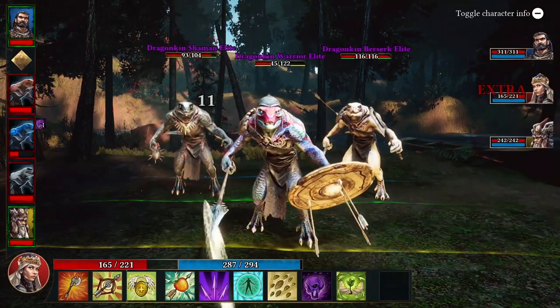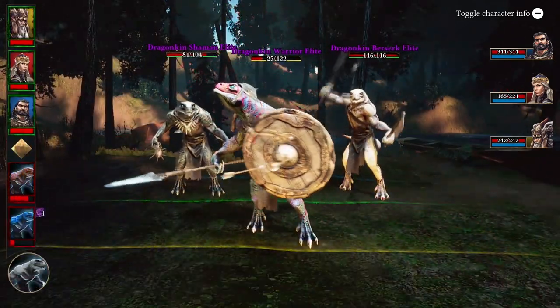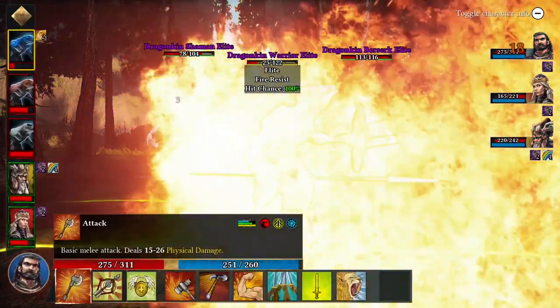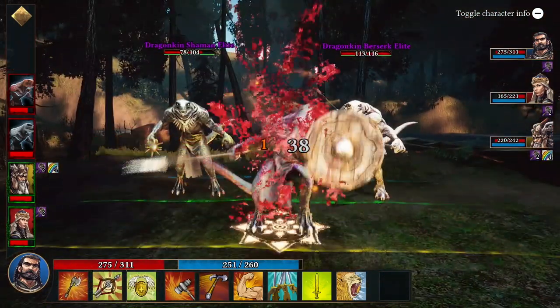Each area you explore will have a fixed number of combat encounters caused by enemies that roam the world map. It's possible to ambush the enemy and guarantee the first attack, but the enemies can also ambush your party. The battles are turn-based, with the order of attacking determined by who has the highest initiative statistic at that point in the battle.